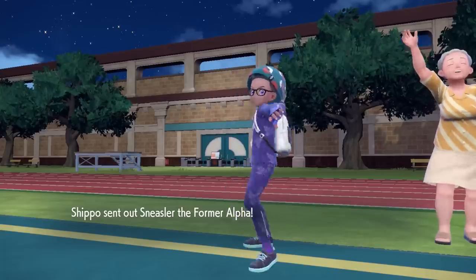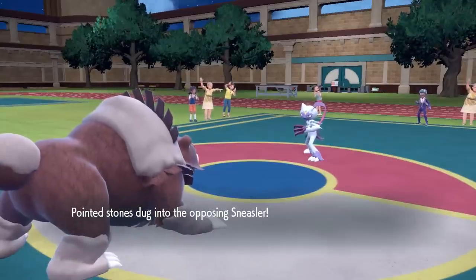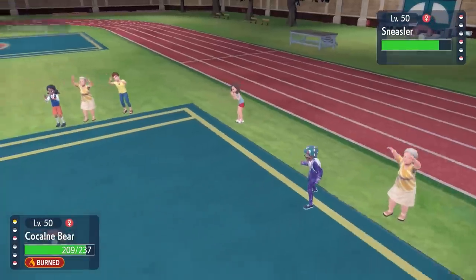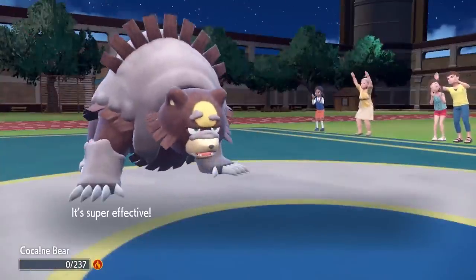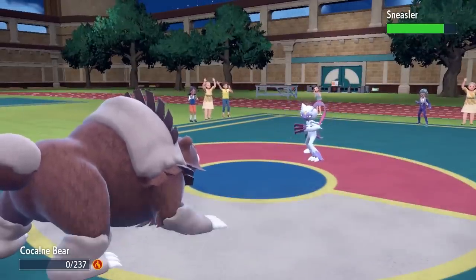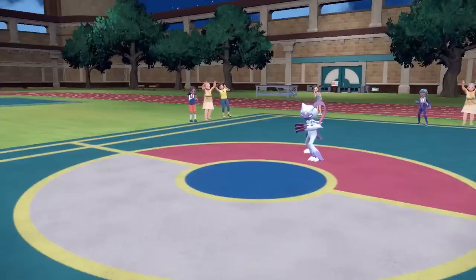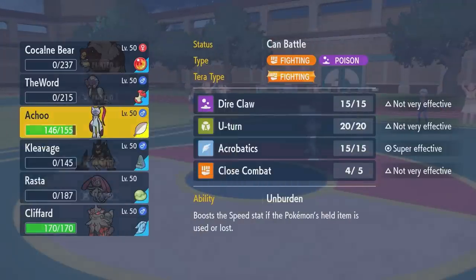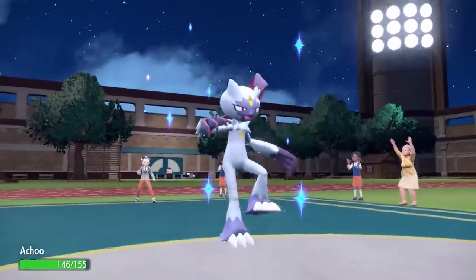Unfortunately I still have to work with this Sneasler. This thing is fast as hell and Close Combat turns out my team is not a fan of. I can't really switch out, so I have to stay in and go for Close Combat. It does end up knocking out Ursaluna, but it gives it that defense drop. Now we're going Sneasler versus Sneasler once again — I think it'll be really close, but if I can take that hit and knock theirs out, Sneasler and Arcanine should be able to clean up the match.